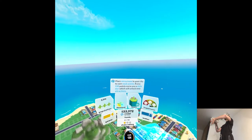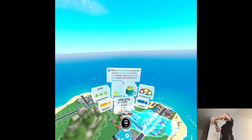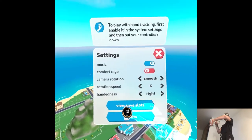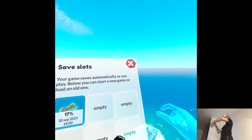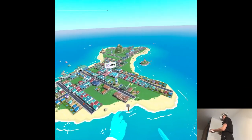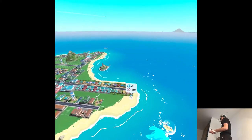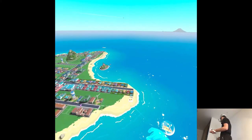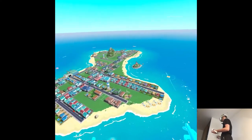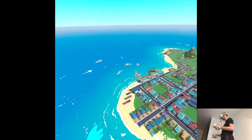Style rating — place attractions in your city to earn style points. Every 150 points earns you a star, which will unlock new attractions. So it's like a separate branch of customization. It's pretty easy though — you just fill in the blanks that you didn't manage to do with actual residential buildings or whatever. It just takes one square, which is very convenient.